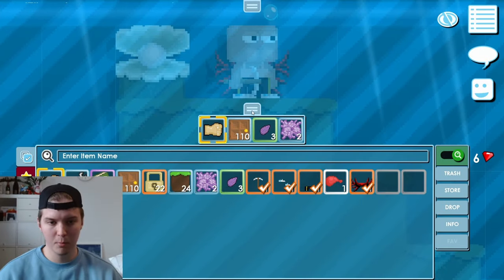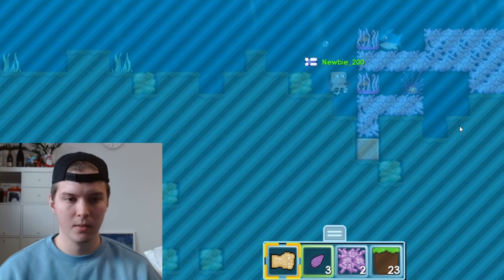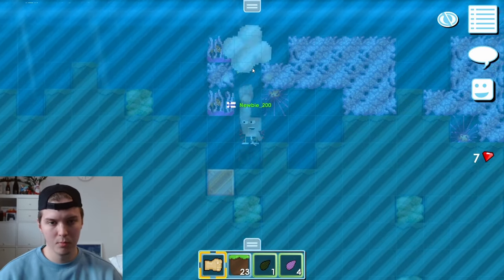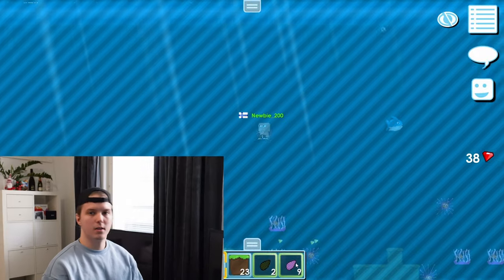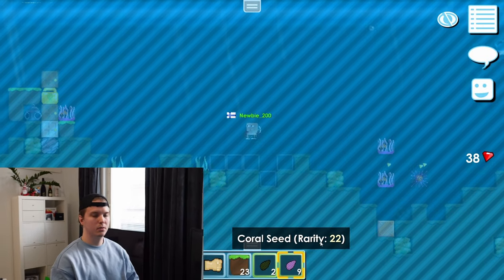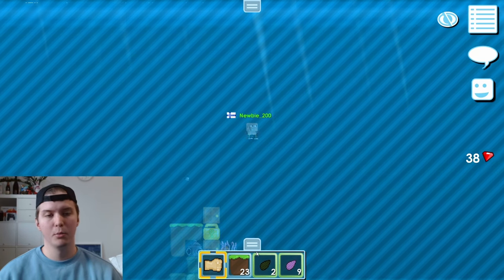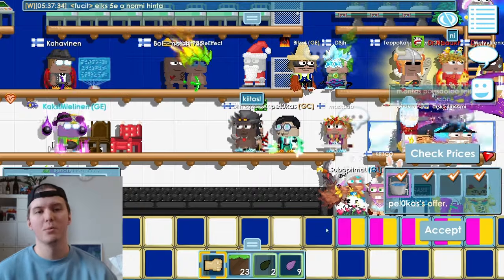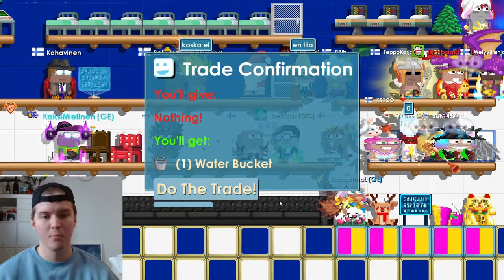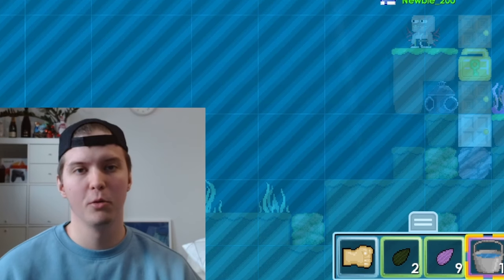I didn't even know you can get pants from these. Oh, there's a lot of coral here! All right, so I got nine seeds from those. I really need one water bucket so I can remove the water — you can't remove the water if you don't have one. All right, I found someone who wants to give it for free. Thanks to that guy, now I can start removing the water.